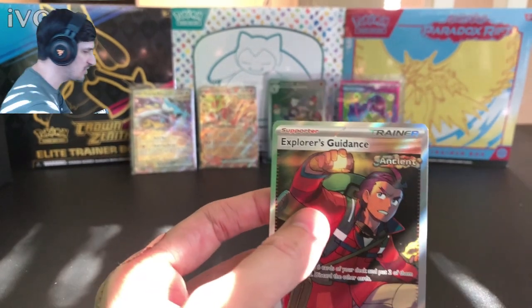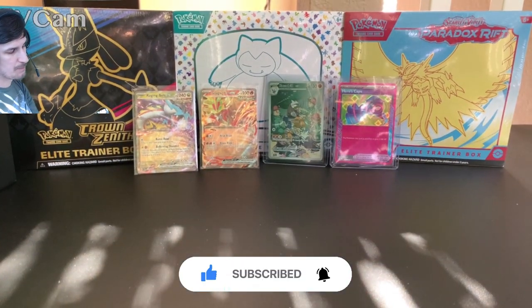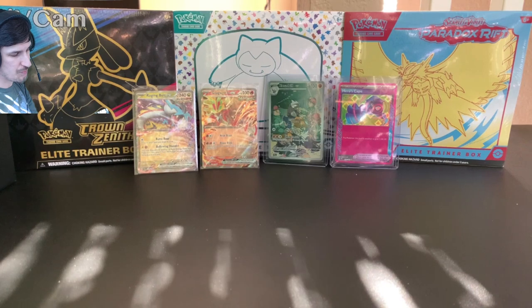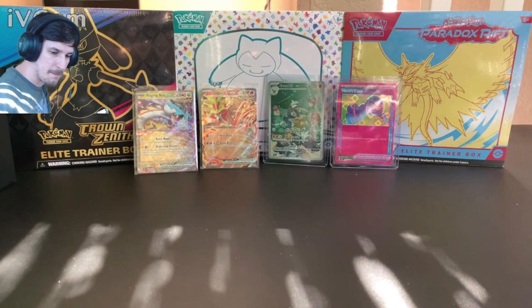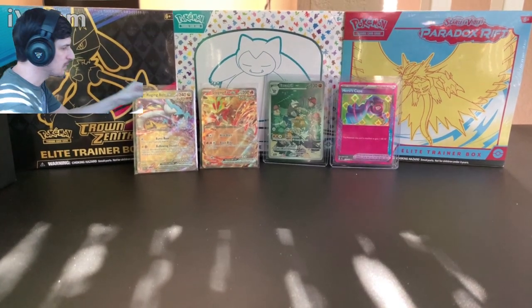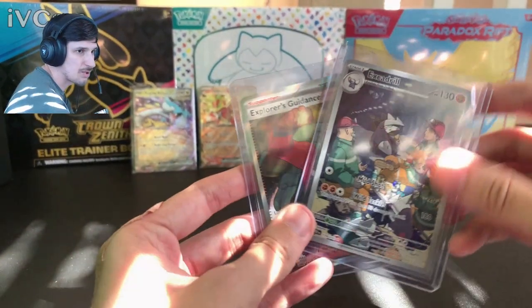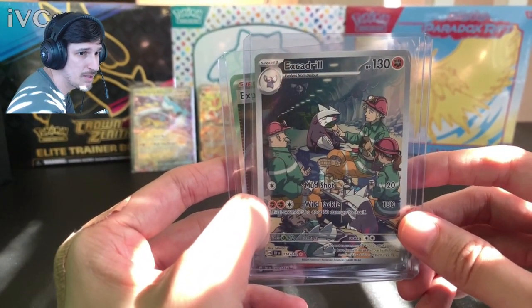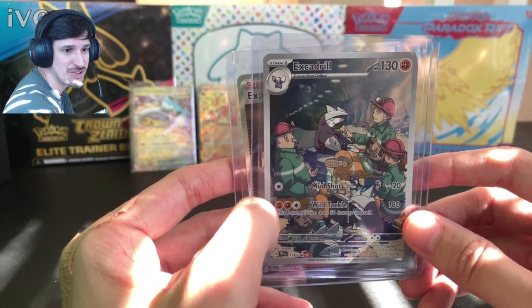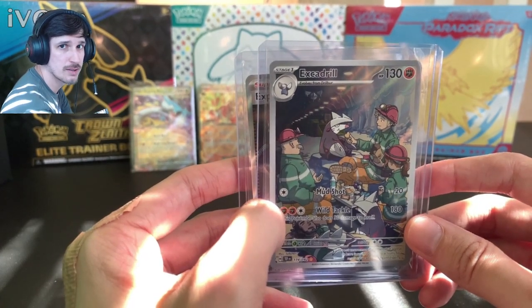My favorite pull 100% is the Excadrill. But I want to know what you think — have you opened this set? What's your favorite card? I'm not a huge fan of the Paradox Pokémon; however, I do like some of these cards. I also saw a Gastly that looked pretty sick, but unfortunately we didn't get it. That's gonna be all for the video today — like, share, and subscribe!